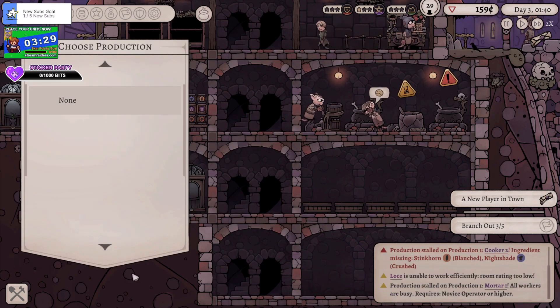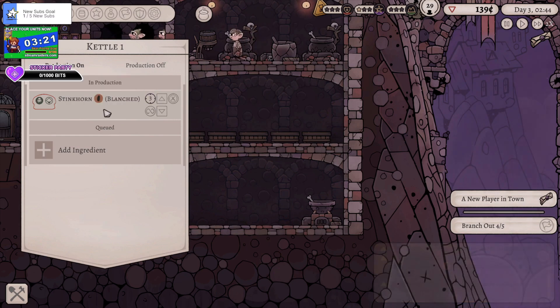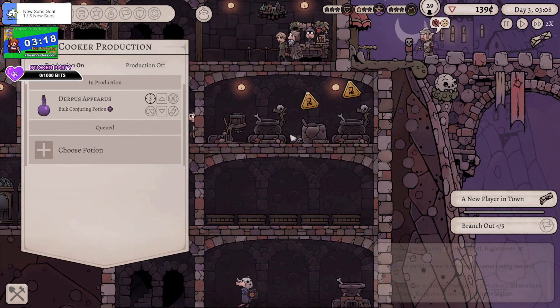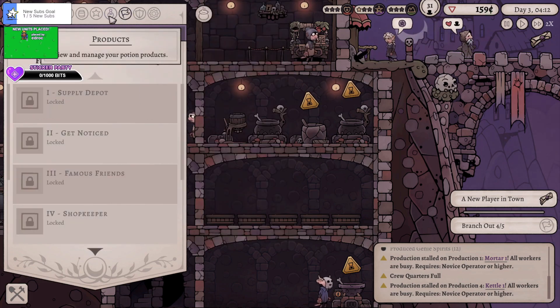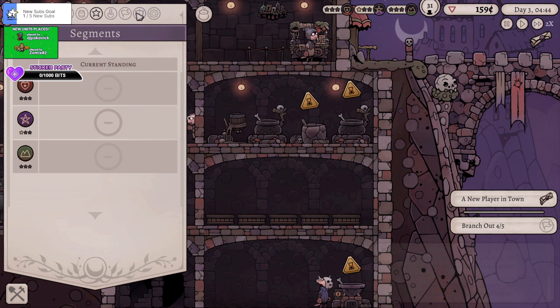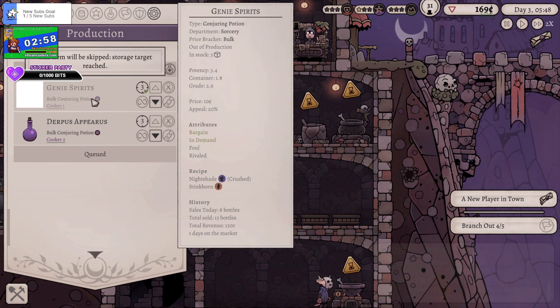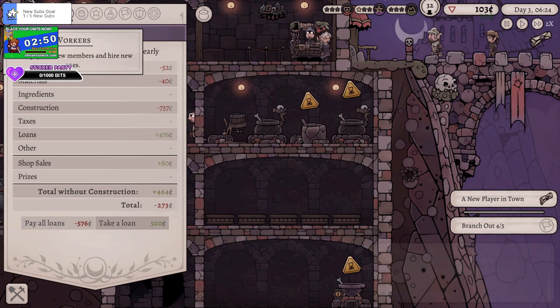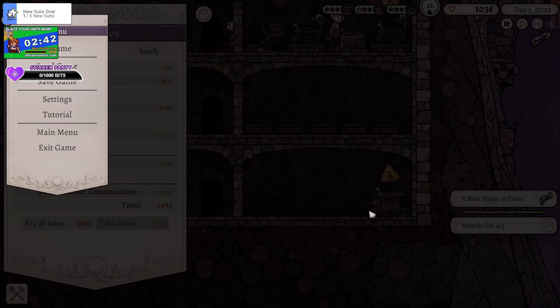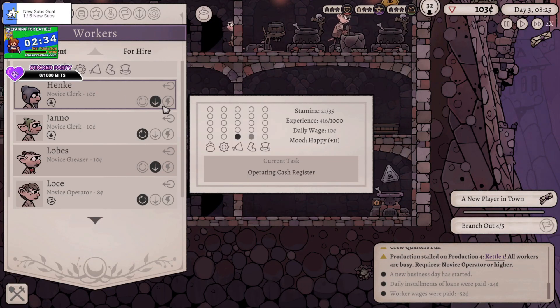I don't have anything to stick in this — I gotta get those seeds. I need to find out how to get them. Right, that sorts that out. Where is my recipe gubbins production? Okay, so those are being made. We lost that loan very quickly. We're running out of money — that's not good. All workers are busy. I need more workers then — what do I need for this? I need a novice operator.